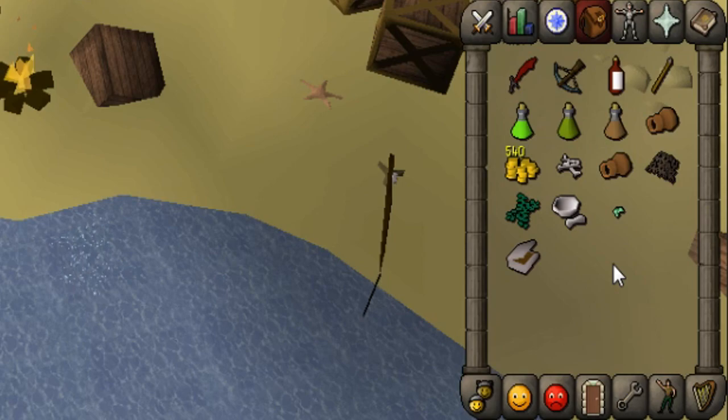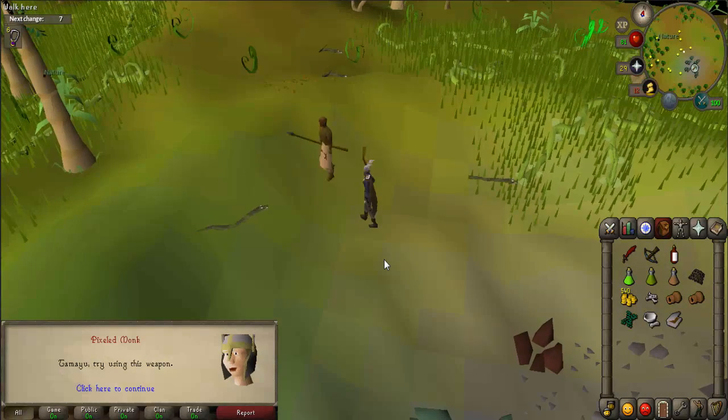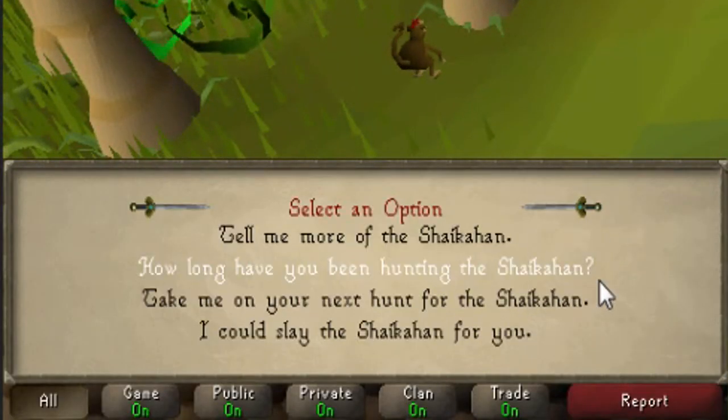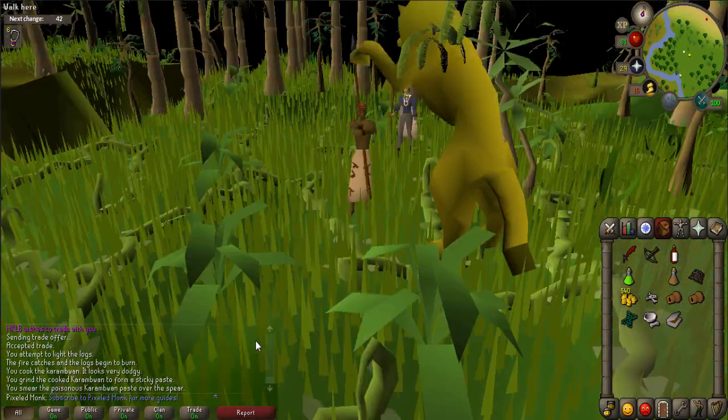Once you have successfully cooked it, right-click on the poison Karambwan and use it on the pestle and mortar. Use the Karambwanji paste on the spear. Return to Tamayu and use the spear on him as well as the agility potion — be careful not to drink it. Talk to him and ask 'take me on your next hunt for the Shaikahan.' He will defeat the lion and return to the village.